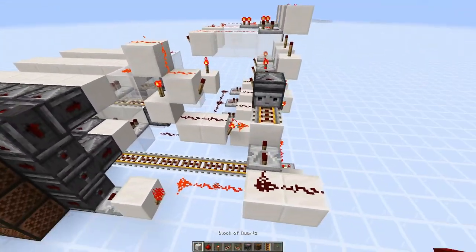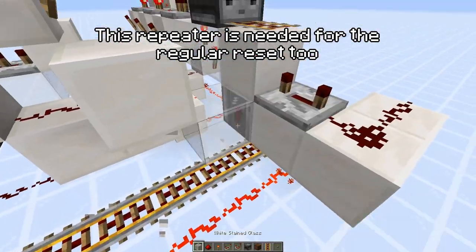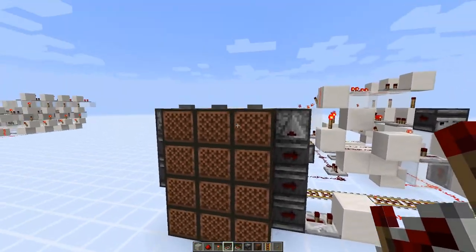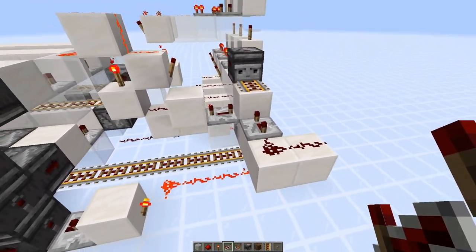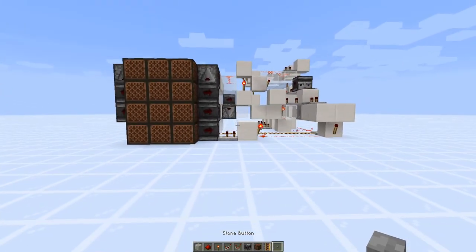One last thing — we need to add a repeater here to deactivate the RSNOR latch in case it got activated, because after you hit enter you could hit another button quickly enough to activate the RSNOR latch. Put that one at quite a bit of delay. Anyway, I think that's all I have for today — thanks for watching. Goodbye.